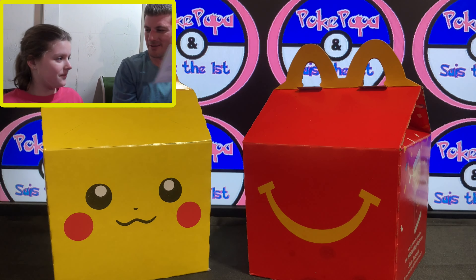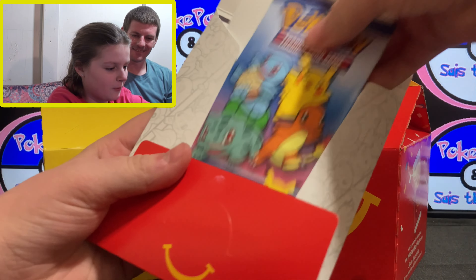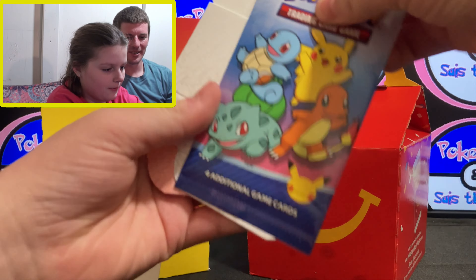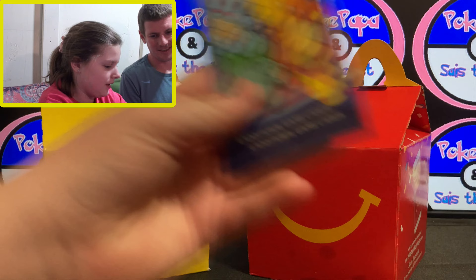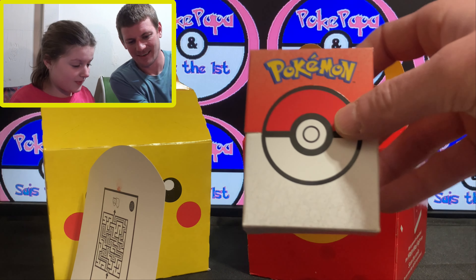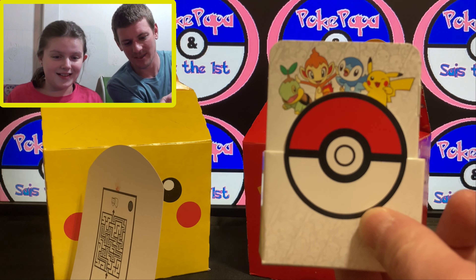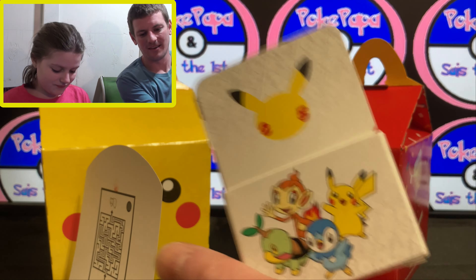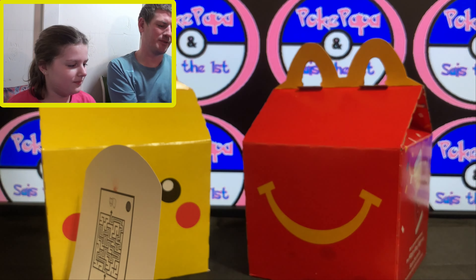Alright, you wanna go first? Sure. These are really cool — they have these little things that fold into that. It's got Pikachu and Chimchar and Turtwig and all of them, and the 25th logo on the back, which is really neat.